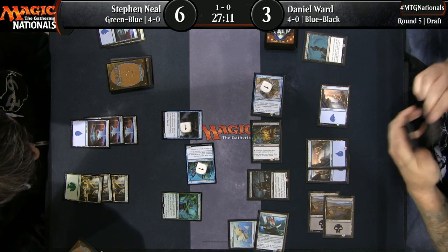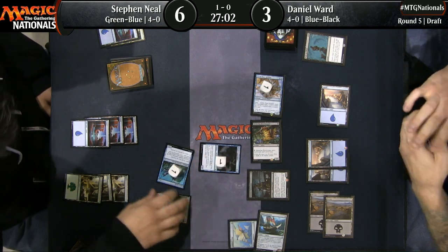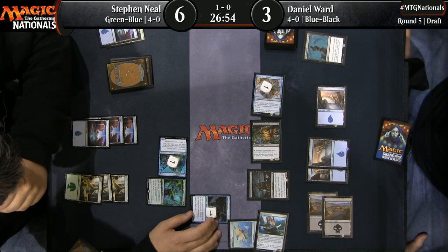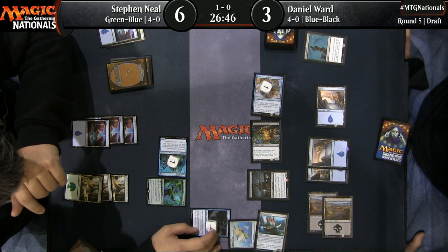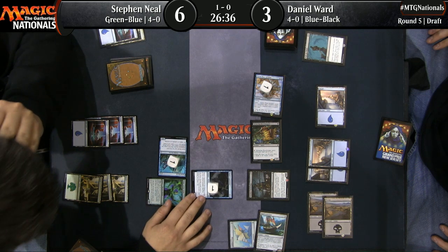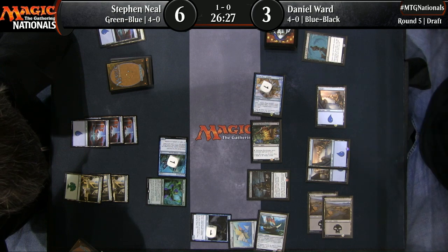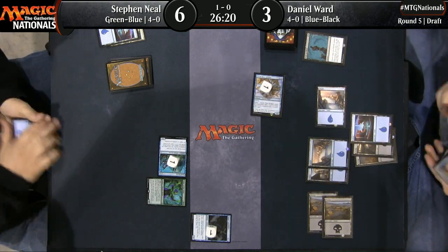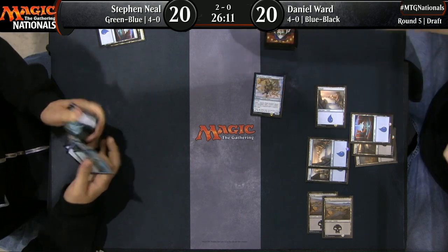That's not normal. Look at this — Dan Ward attacking for lethal now. Forcing a block. Steven Neal should certainly block the Shaper Apprentice on the Sleek Schooner, and should probably put some counters on one of his lands to block the Skittering Heartstopper. It looks like Dan's in a bad spot and just trying to make something happen. Way too far behind — an act of desperation there for Dan Ward, but it's not going to work. Steven Neal wins the match two games to zero.